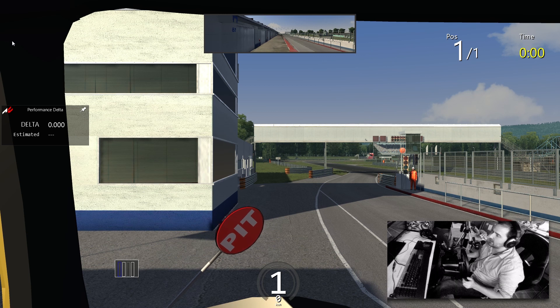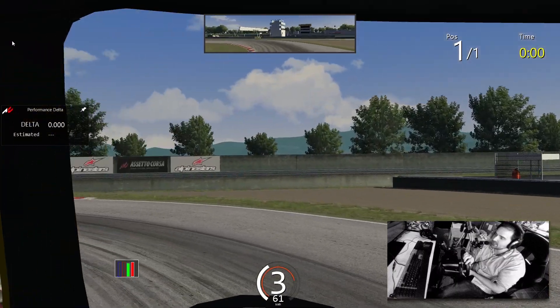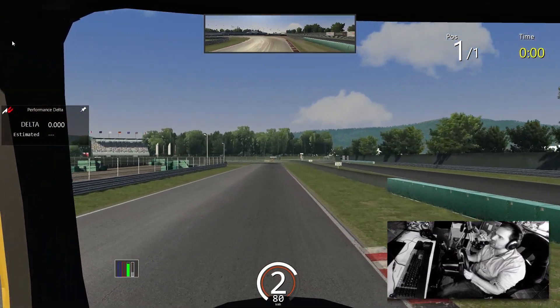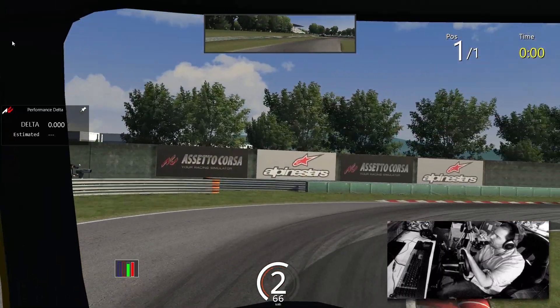After playing Euro Truck Simulator 2 and getting lost in virtual reality with the DK2, it's now time to boot up Assetto Corsa and try a new mod — an early release called European Racing Truck Physics version 7.5 by Dexter RBDN.